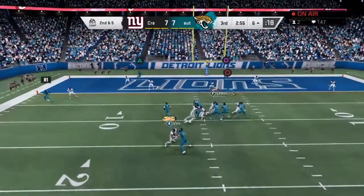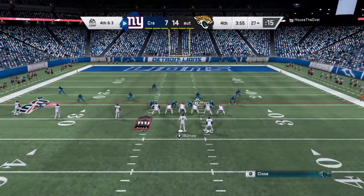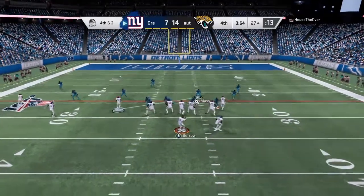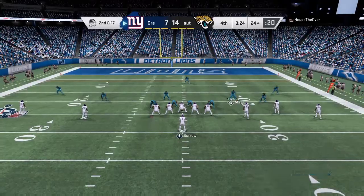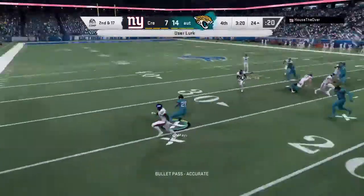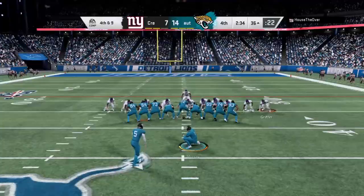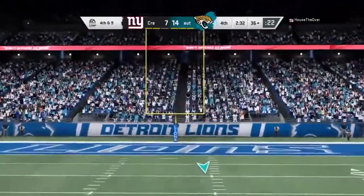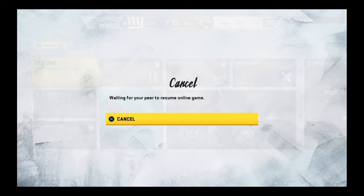He gets the ball back but still cannot pass the ball to save his life. Deion makes another pick — once again in the red zone — and this time I'm not gonna screw it up. Vick is just too quick, you're not gonna catch him. He throws it on fourth down already in the red zone — very good throw by him. There's a fumble. The interceptions have been killing him this game. That field goal — he's had enough. 6-1 moving on.